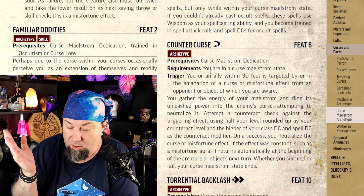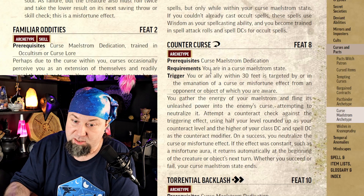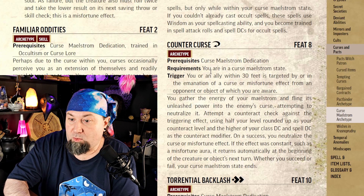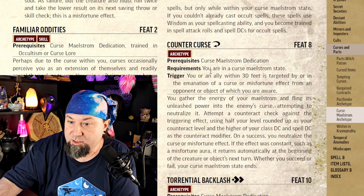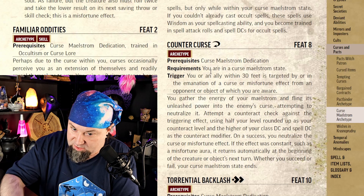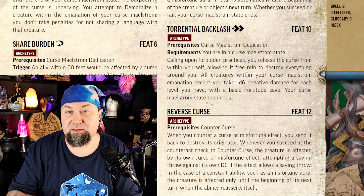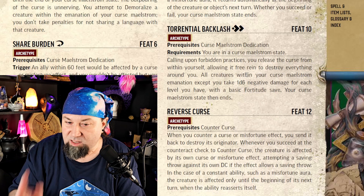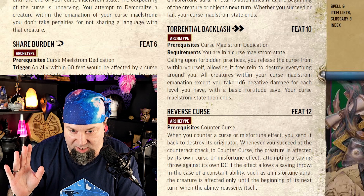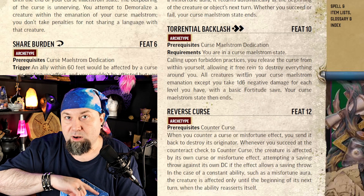At level 8: Counter Curse. As a reaction, if you're in a Curse Maelstrom state and you or an ally within 30 feet is targeted by or in the emanation of a curse effect, you can try to cancel it — basically Dispel Magic using your curse-y magic. Whether you succeed or fail, your Curse Maelstrom state ends. It's only for curses, so it only works in a campaign with curses. And because a Curse Maelstrom state can only happen once every minute, you can only use this once per fight. For a feat, it's just not worth it.